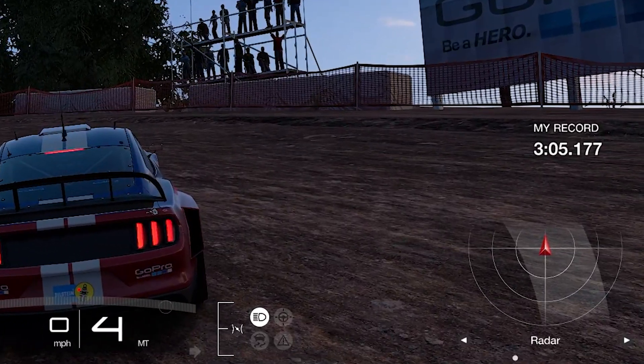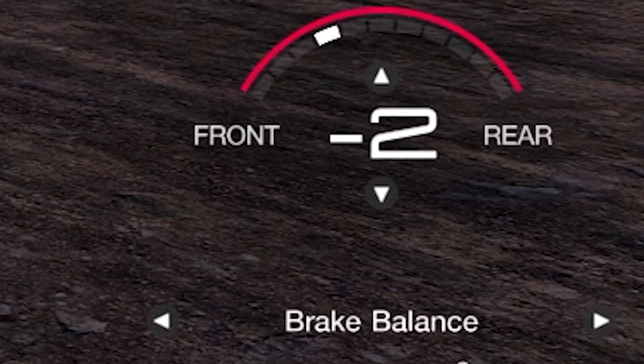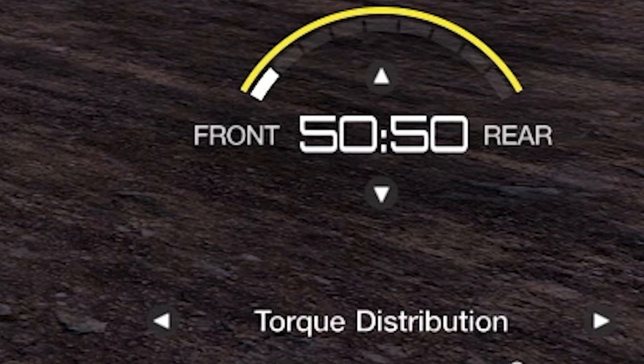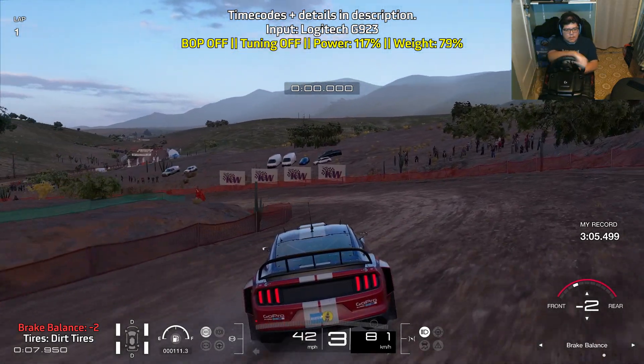Another thing is that if you go to the multi-function display by pressing left or right, you can adjust the brake balance. I have the brake balance at minus two. You can also adjust the torque distribution, which I have at 50-50, so the power will equally be distributed to both the front and rear wheels.